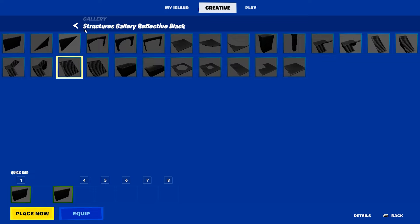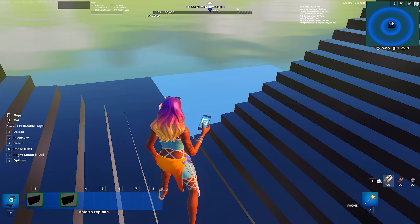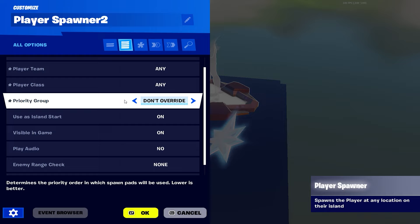Next thing you're going to want to do is get out of your gallery and add a spawn pad. Search 'spawn player spawn' and since there are two people, let's place two down - one here and the other one right here. So you've got both of your spawns. Make sure it's set to Always On, player team Any, player class Any, priority default.